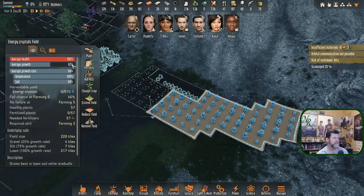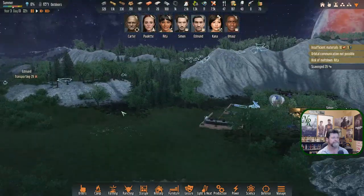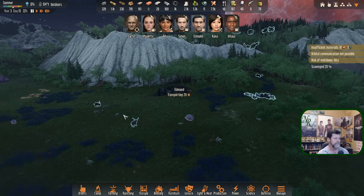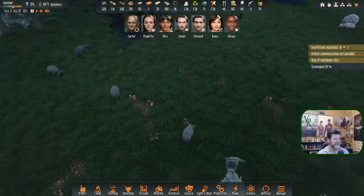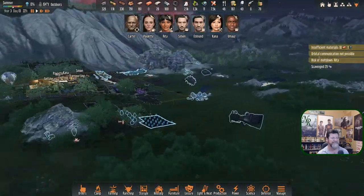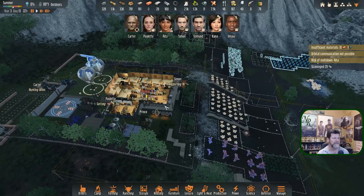Then waiting for power cells and energy crystals — that queues up pretty much all the new research. The plants are at 57% now, up to 62% — going to be a whole other year getting there. We had harvested, which I'm glad I went ahead and got the other field going — that was enough to make like 17 or 19 different power cells. Edmund, instead bring in raw meat — thank you.